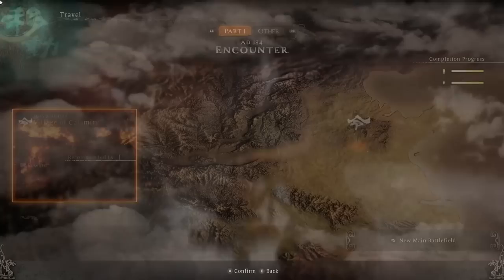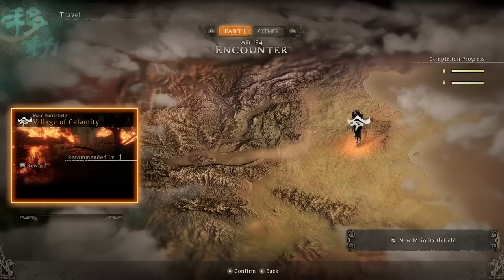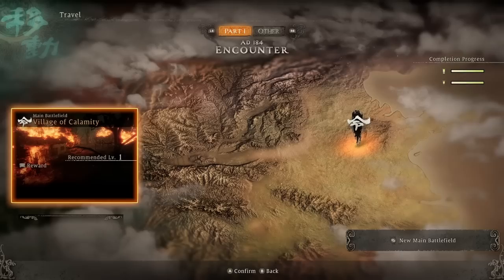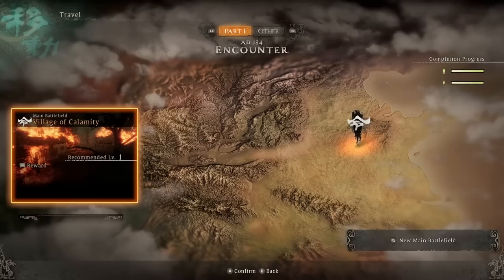Aside from that, you can rest anytime — it just resets the whole map. There's also Travel, which shows available locations. There's a basic training location we can practice our gear at. And this is where we're currently at: Village of Calamity. The problem with the map is we're in the wrong place for Longya Commandery — we should be way to the right on the coast. Just basically parallel park it to the right until you hit the coastline and we're in Longya.